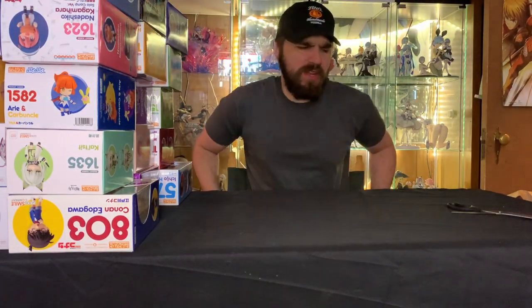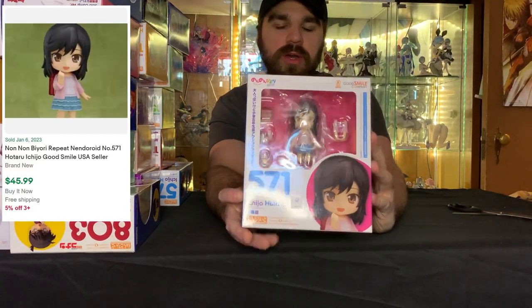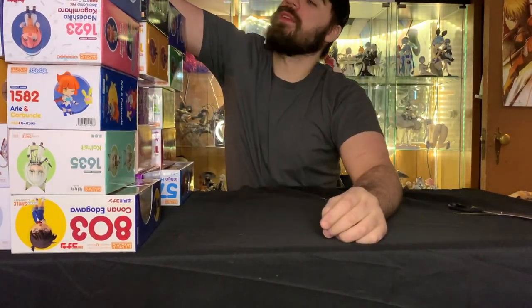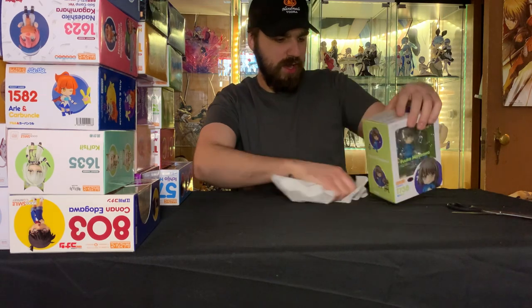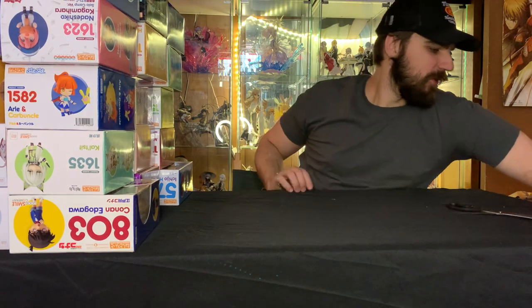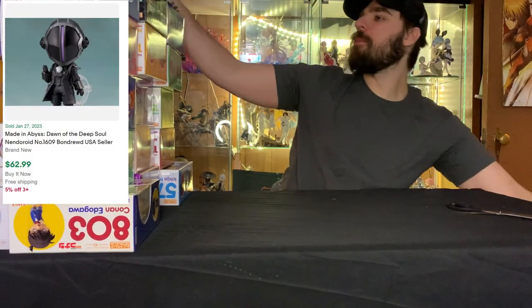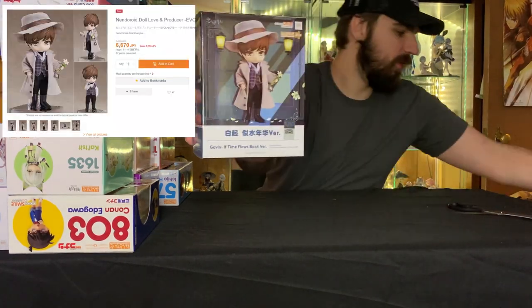The second box has been opened. Let's take a look at what's inside. We have another Ichigo — this is our first duplicate of the lot. What else we got here? We got a Fuuka — probably butchered that name. Got another one of these guys — the dark cloaky guy. Goes right on top of the last one. We got Gavin again — another one.